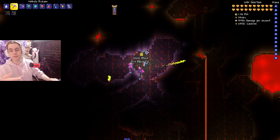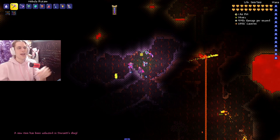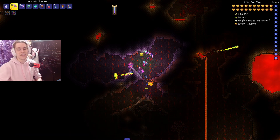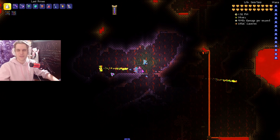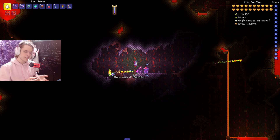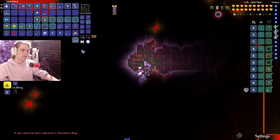The Rune Wizard is the rarest enemy in the game. Like Tim, it's found in the bottom third of the cavern layer, but Tim can be found in pre-hardmode while the Rune Wizard only spawns in hardmode, making it even rarer than Tim. It's super annoying, doesn't really drop anything particularly useful, and it's a tedious grind if you need it for your bestiary.